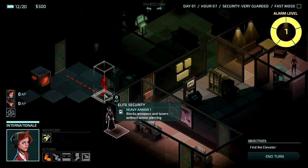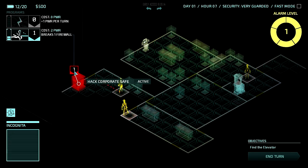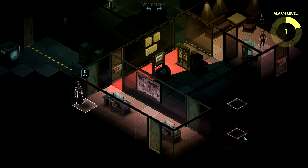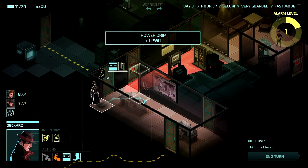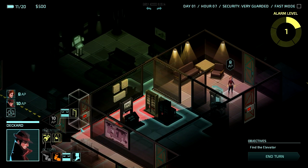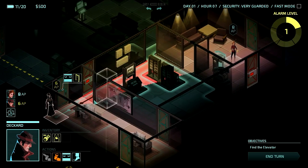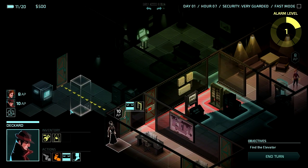This elite security guard should be heading that way. Hopefully he leaves the room so my guy can get in there. Let's break the safe firewall anyway, since I have the power to do it. We can't do anything else so let's end our turn. Uh-oh — there's a guard right down there it looks like. And there's apparently a camera here somewhere, or at least this location is watched by the enemy. I don't see a camera on the map either, so I don't know how that works.